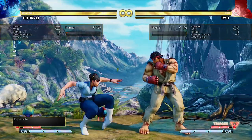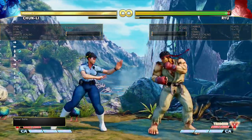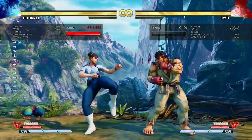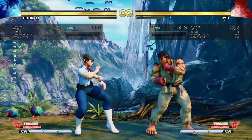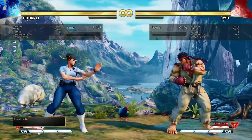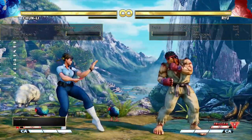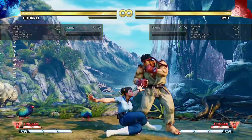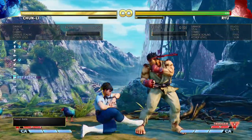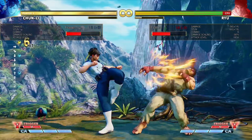Her crouching light kick is unique in that it's three frames and it's one of her longest range lights. It is special cancelable, but only into Lightning Legs. You can't cancel it into any of her charge moves. So if you want to confirm into, say, a bird kick, it needs to be off of a light punch, because you can't cancel it off of light kick - it only works into Lightning Legs.